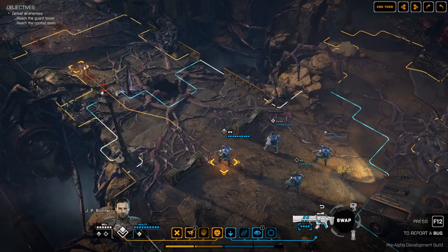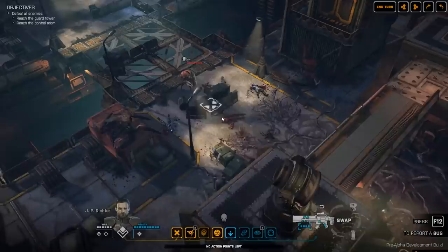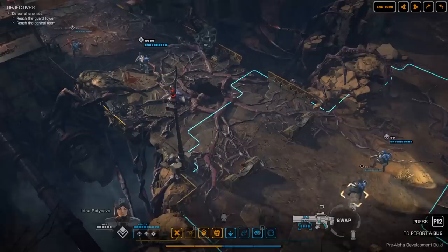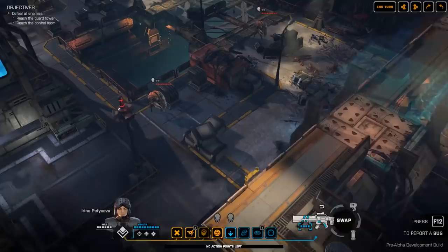I'm going to quickly dash these guys forwards because I want to show you the free aiming system. We should spot a couple of enemies in a second — there's the first one. Let me move a couple more guys up, including the heavy. I'll run the other assault right up to the front, and we'll spot the second alien that I knew was there.